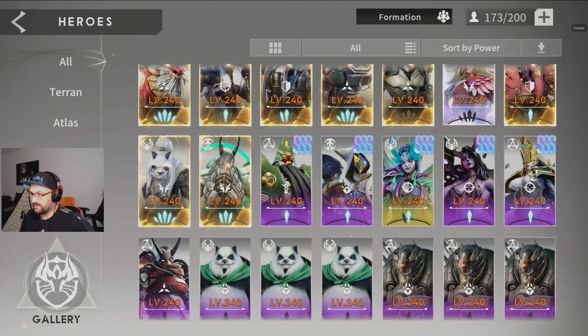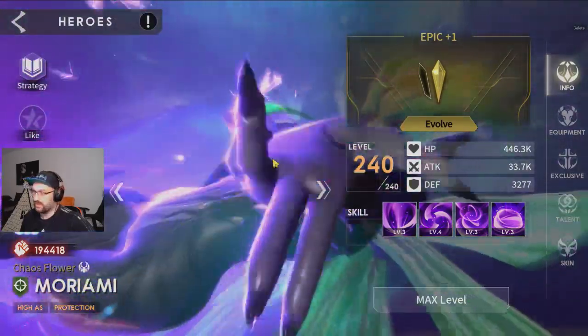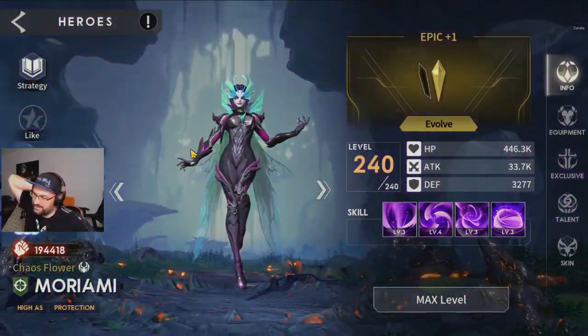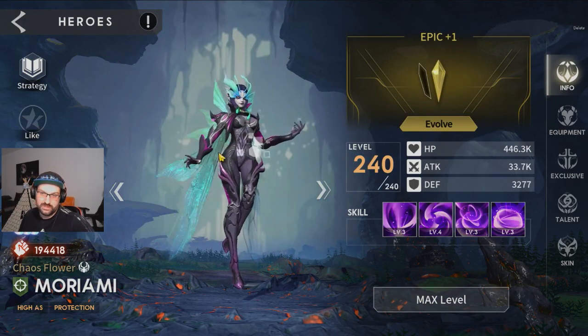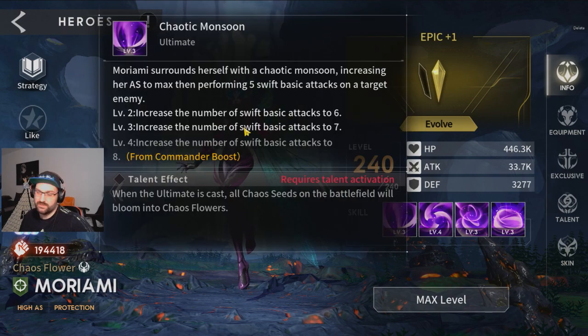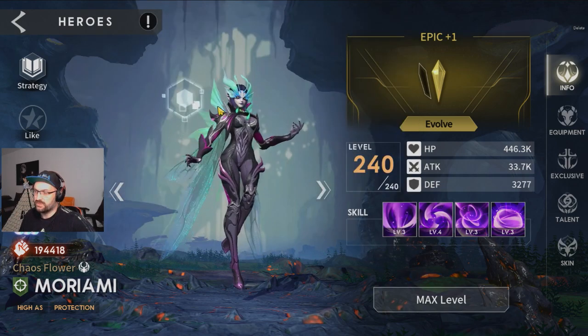Then we have Muriyami. I didn't really use her — she's only epic plus one and I'm slowly getting copies. But I think for Muriyami you want to go plus two on ultimate, because her ultimate is pretty good and it increases the number of swift basic attacks by two times, which is really good on her.